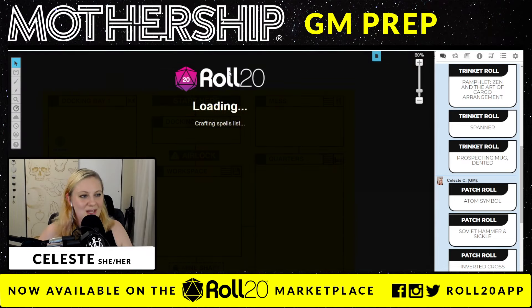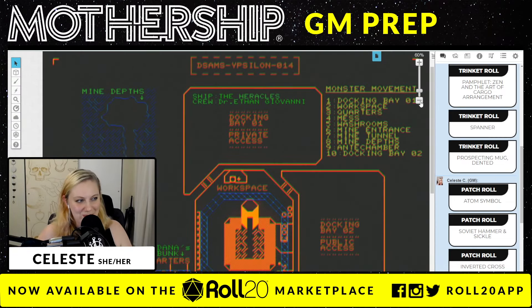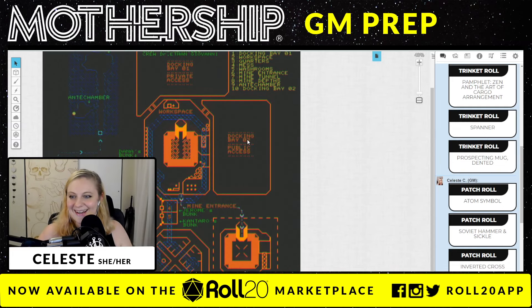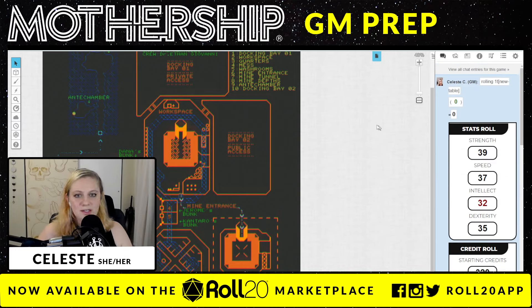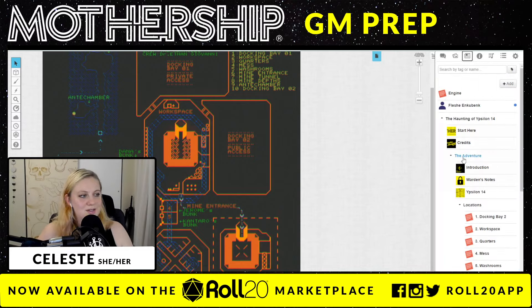We also have a location map, which I love — this is something you might see on a computer screen inside the game. You can easily show things like this to your players. Whenever you move this screen as a GM, you can choose what they do and do not see. The main function, where we can explore this module, is if we navigate up to these toolbars, we have our journal. In the journal, we have the module, and all of these tabs come preloaded when you pick up the module itself.